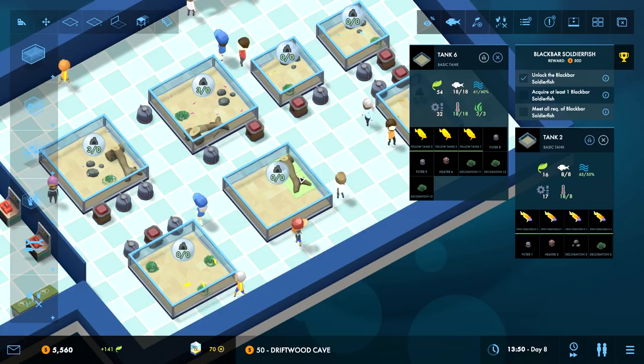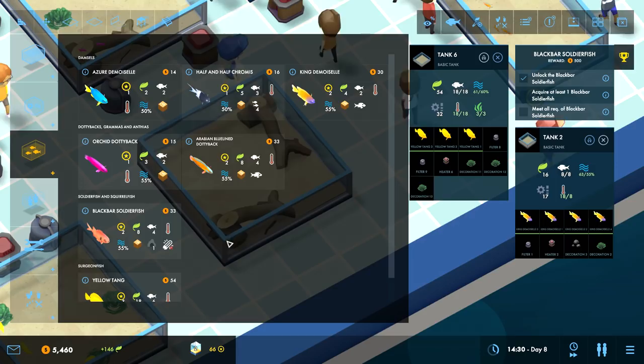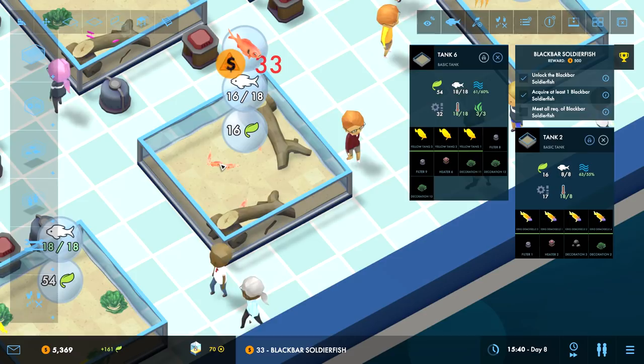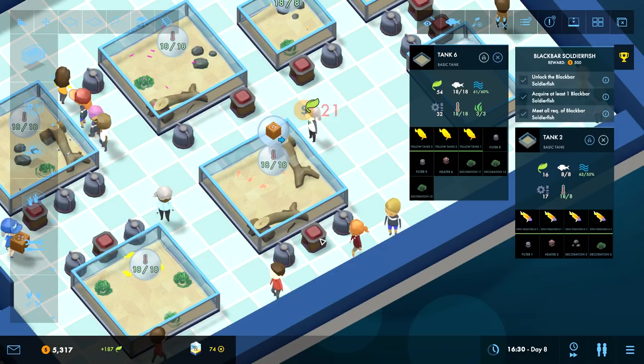So there's just a whole bunch of variables to manage that'll keep growing, and you'll just keep expanding outward with your aquarium, trying not to screw up the increasingly long list of things available to screw up. This is probably more or less the loop. Boom - there's so much cave in there now. They're categorized by type: soldier fish and squirrel fish, surgeon fish, dottybacks, gramas. I don't know anything about fish.